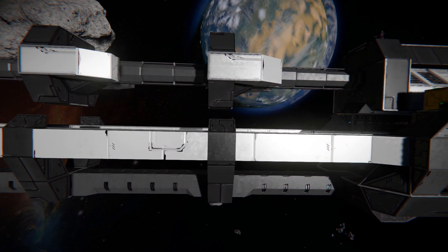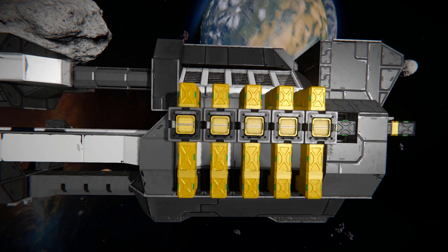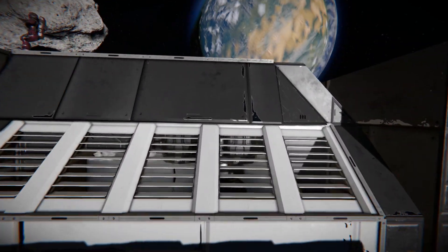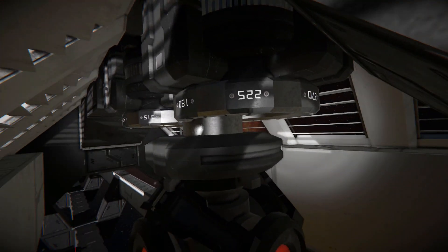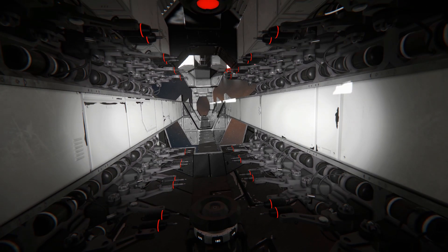Moving along, there are some blast or edge blocks going along the bottom until we get to the back part. We've got conveyors, conveyor junctions, some window blocks where we can peer inside to see what's going on, and some rotors, a projector block, and some welders — which is how it's going to recreate the projectile once you've fired it.